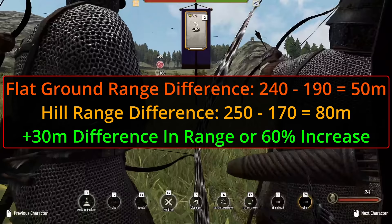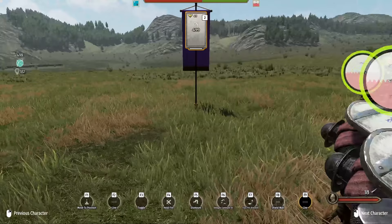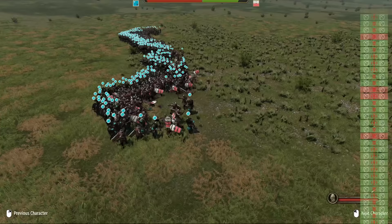That's 80 meters of running through a hail of bolts just to get in range. Let's see the max range for the best crossbow and best bow units in the game: Vlandian Sharpshooter versus Battanian Fian Champion. The sharpshooters open up around 250 meters, fairly close to the Imperial crossbows. The Fians open up at just shy of 200 meters. Those crossbows are nasty at range. And because I was curious, I let them duke it out up close — the Fians smash them easily.